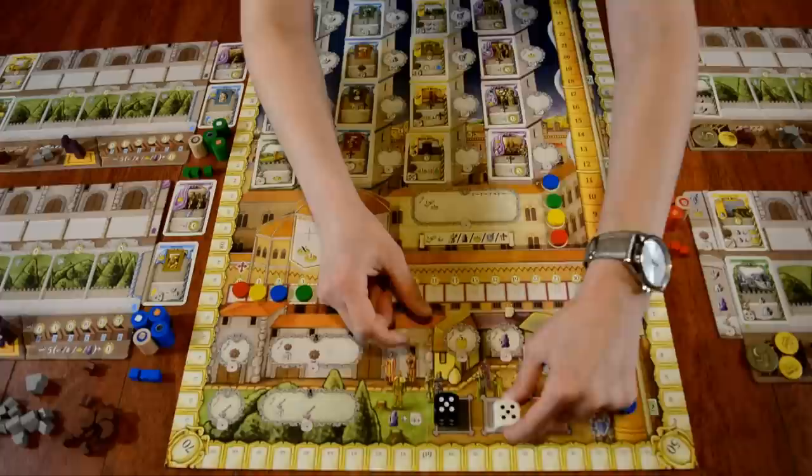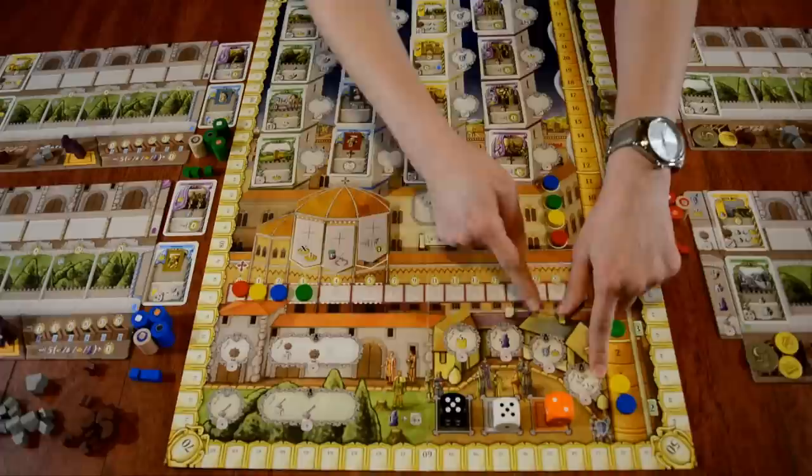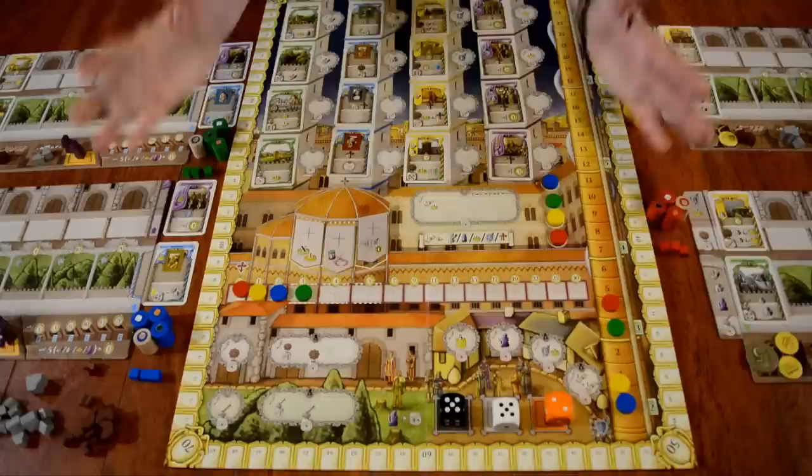The large dice are going to determine in any given round how influential your family members are going to be. When you collect resources, there are a few ways to do that — either with cards, or you can place members along the market for certain one-off collections. Depending on the type of buildings you have, you can do production or harvest, which can give you more resources or other functions.